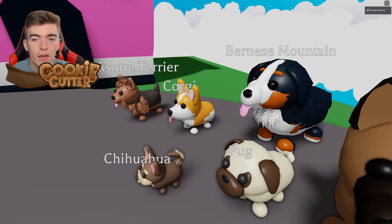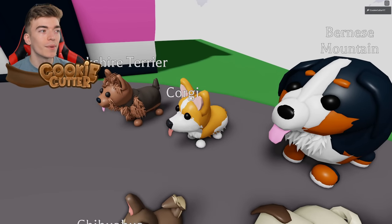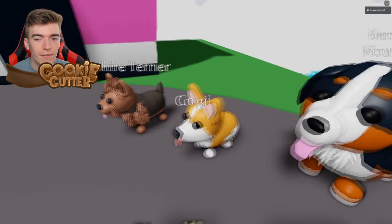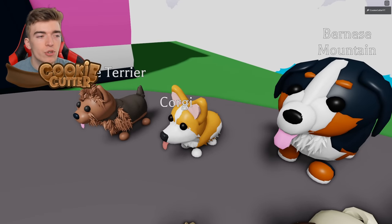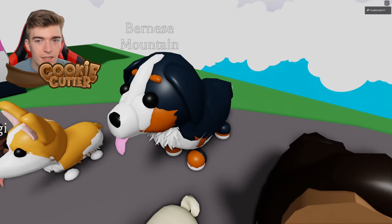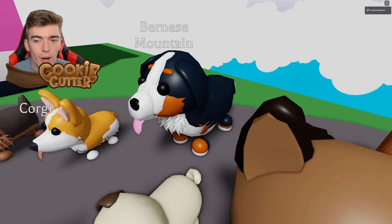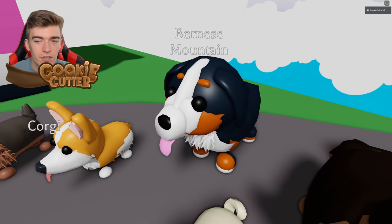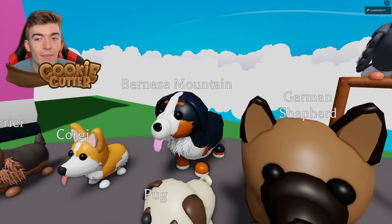Up next is the Corgi. This is the most logical one I think Adopt Me would add, since they've already released a toy with a promo code which gives you a pet Corgi for your shoulder. So it logically makes sense for them to actually add this. What is this? A Bernese Mountain Dog. I believe this is one of the world's biggest dogs, which is why it's so big in comparison — these are like ten times the size of a Chihuahua. This dog will, like, take up your whole sofa.